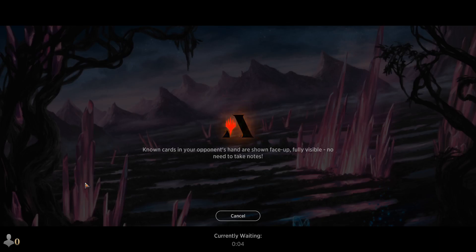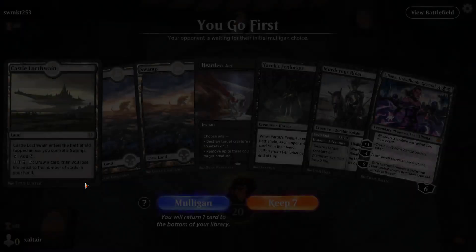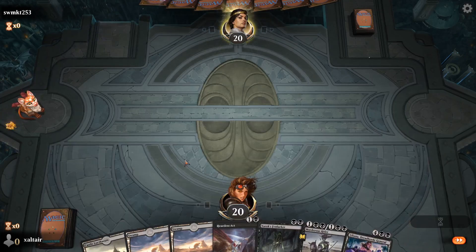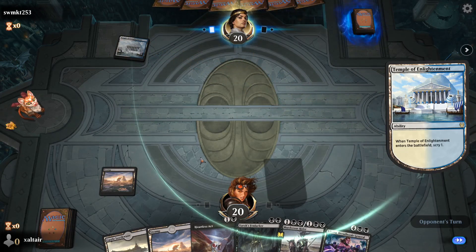Aggro decks might be dangerous, especially mono red, although we do have removal and blockers — 20 creatures. In the previous game we got mana flooded and drew three lands in a row, but our hand destruction put us in a position to deal with that deck. We can't kill artifacts or enchantments with this deck, so if they got both the oven artifact and the bastion enchantment out, we might not have been able to finish them.